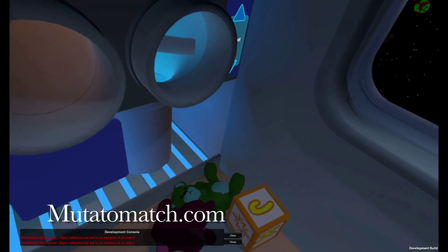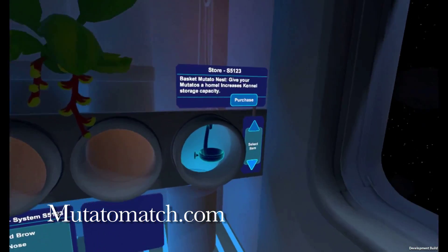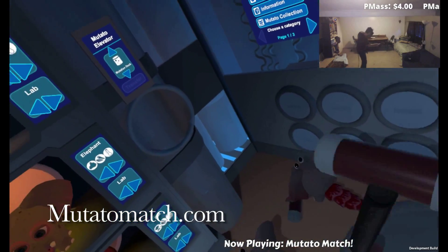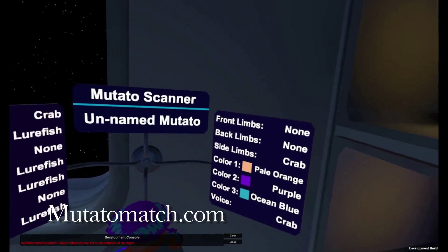We've been doing a whole bunch of fixing this week. The round nests in the game now have new colliders so you can put things in them other than Mutatos. Brad's been trying to make items look good while they scale down so he can transfer them easier between floors, as well as fixing a bunch of other bugs including some that he's found with the Mutato scanner.